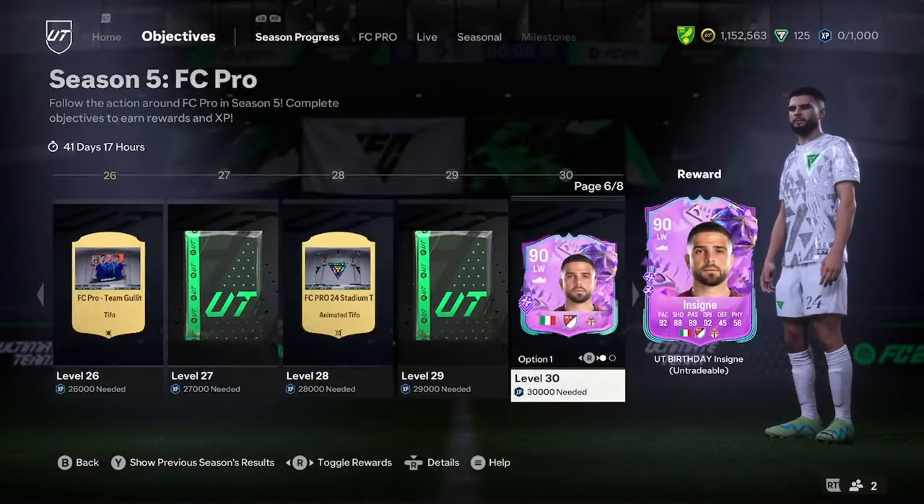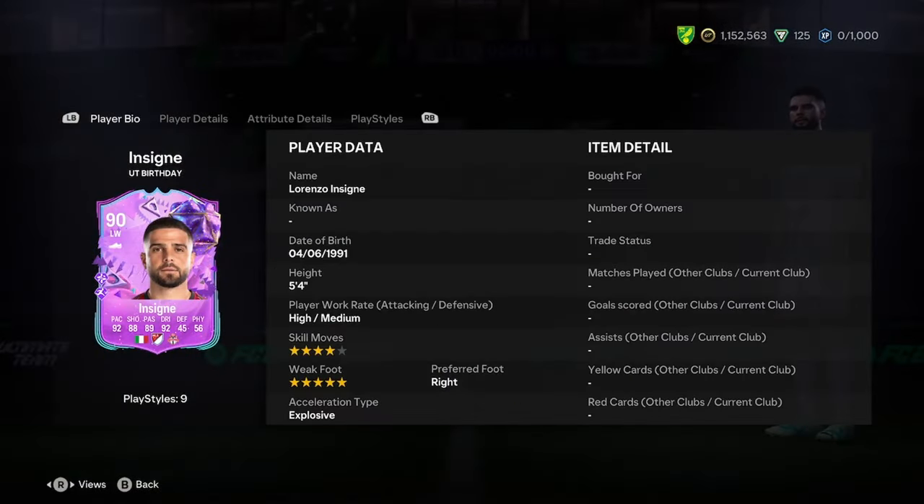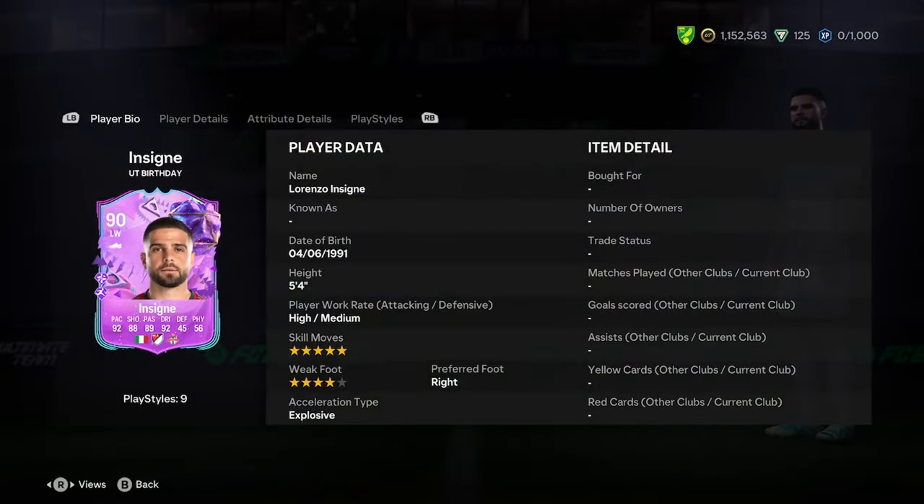First of all, let's have a look at the differences between the two. There's actually not any difference, except for the fact that he is 5-star weak foot or 5-star skills.